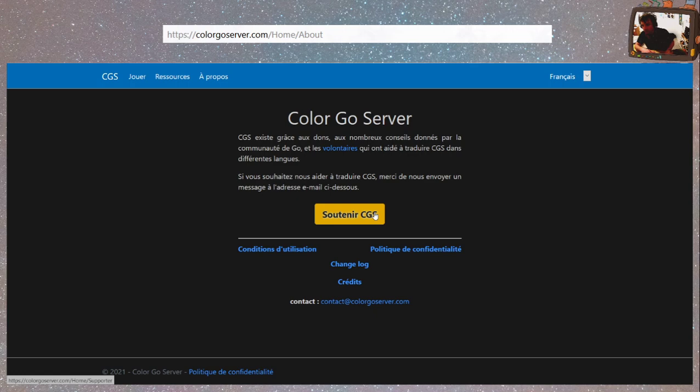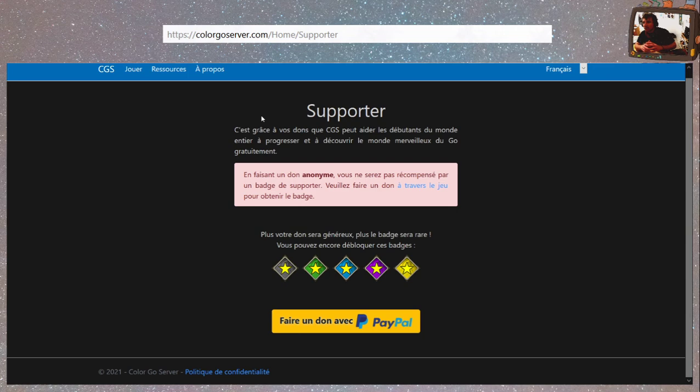Si vous voulez les soutenir, vous pouvez par ce biais-là — don anonyme par Paypal. Il y a au moins un français dans les instigateurs du serveur. Racine. Je ne connais pas, mais merci pour ta contribution. Il faisait de la pub à un moment, et il a bien fait, parce que ça a l'air solide comme projet. Je vais leur faire le petit message pour les smartphones — je pense qu'ils y ont pensé, j'espère qu'ils ont quand même eu cette vision-là.